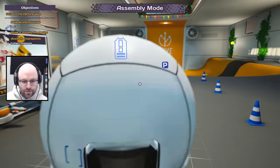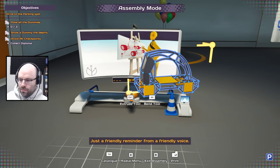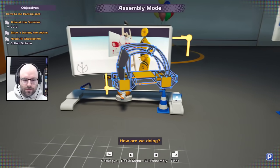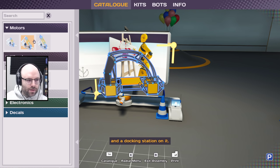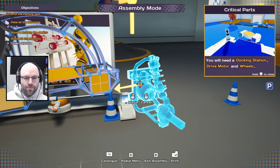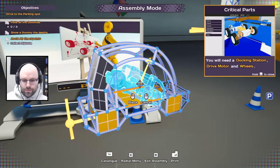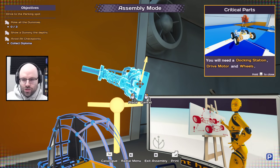They just go, 'Hey, just press B and then enter and then drive' — that's around my level. Yeah, let me — come on, you think I don't know where to find the catalog? Make sure that you have added motors. Yes, presumably we're going to need a motor at some point. You need a docking station, drive motor, and wheels of course. I'm just watching the little GIF.